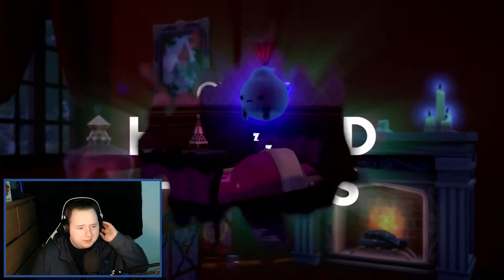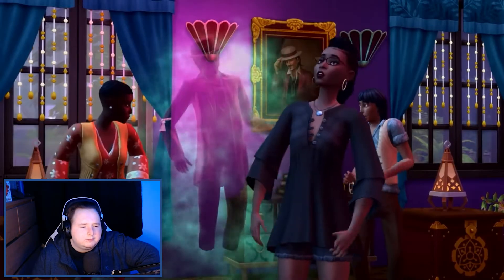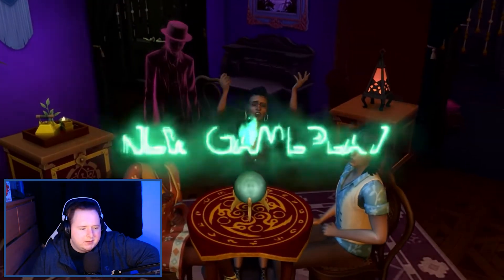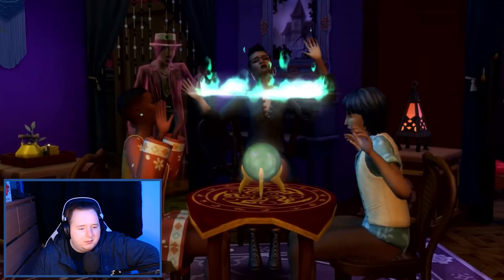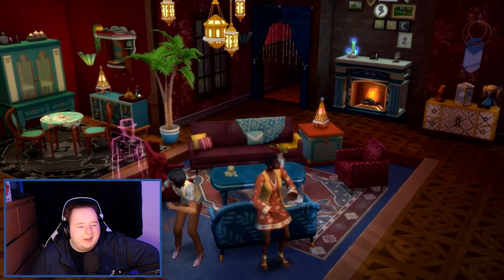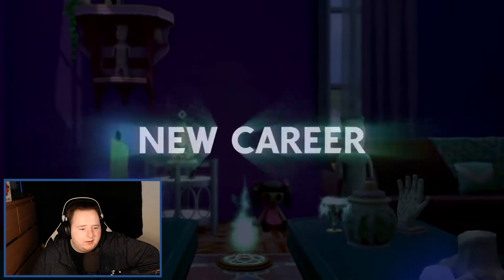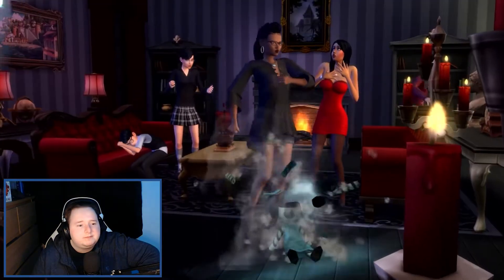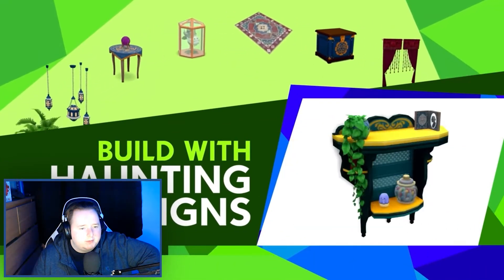Oh, it's a new lot type. Haunted house — okay. Ghost... I've heard on Twitter there's some ghost features with new gameplay. I like the little mini ghost, that's fun. Okay, Paranormal create — this is what I wanted. Building the font of dying.